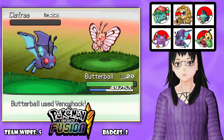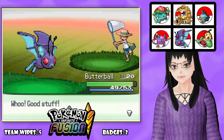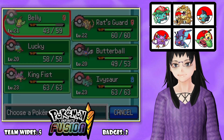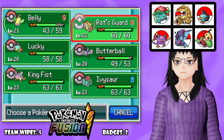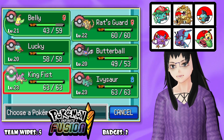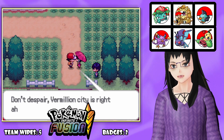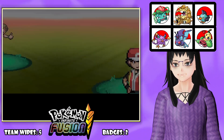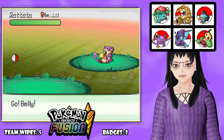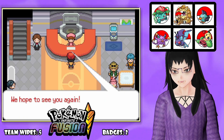So the next part we'll probably be starting off fighting Lieutenant Surge, then going through the mountains and Dark Cave, and probably even doing the casino if we have time. Luckily Vermillion City is right here. Let's see if we can get one more encounter. Let's talk around and see what we can find. This is the Wonder Trade Center!